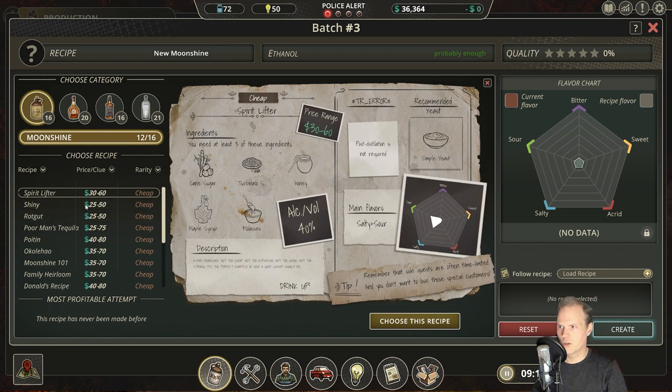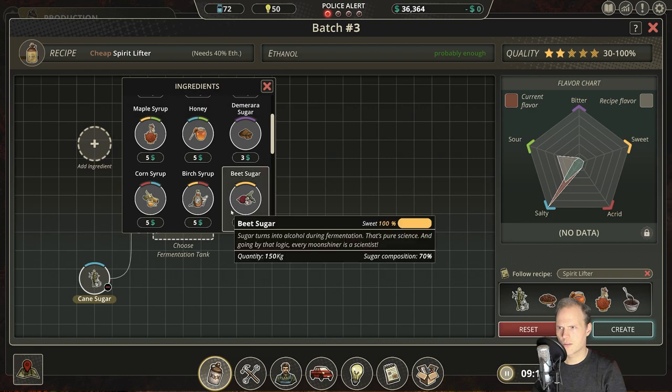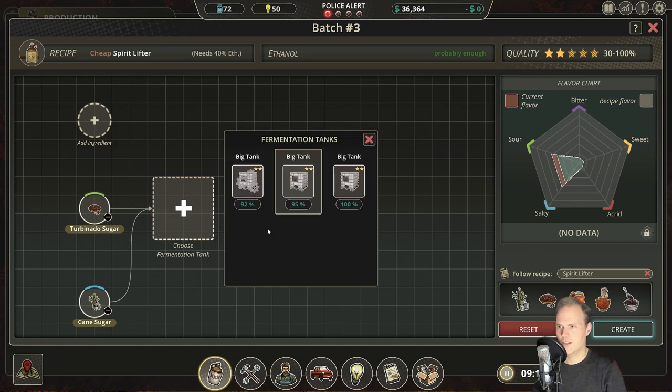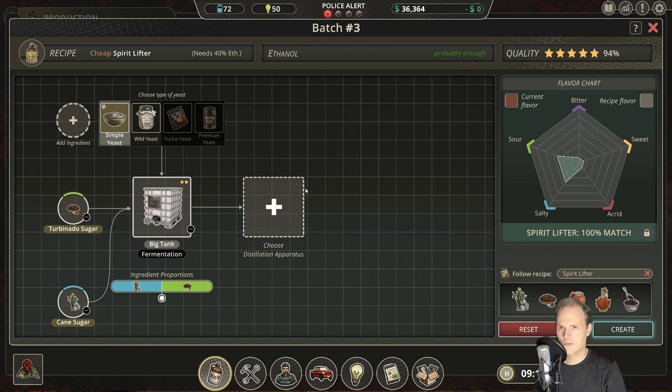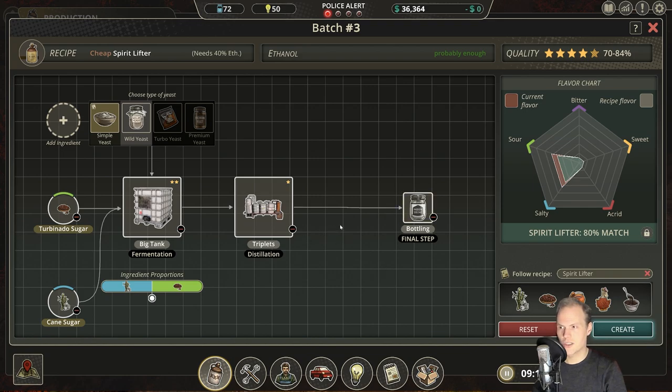Let's go for batch number three. We could do a Spirit Lifter — that one requires 40% ethanol. That tells me we need to remove a few jars to get close and overshoot the taste profile. If we go with something cheap and salty-sour... this one is a perfect match! We can use wild yeast to overshoot, then choose the Triplets and see what comes out.